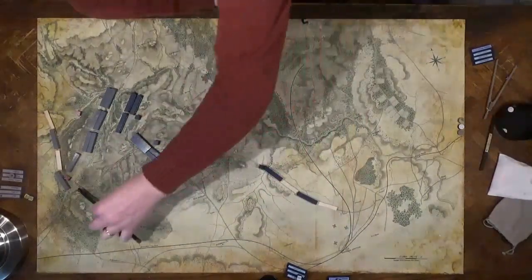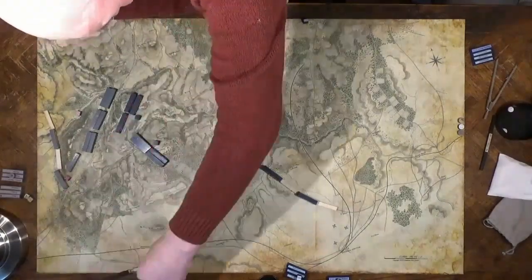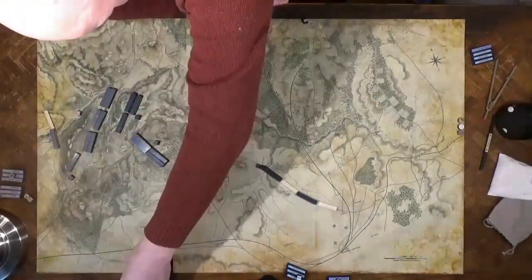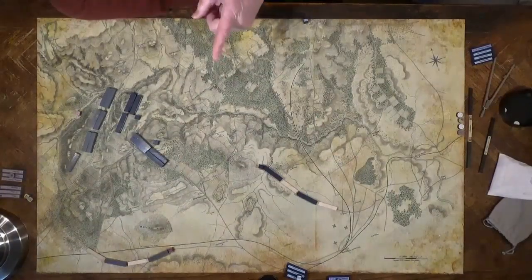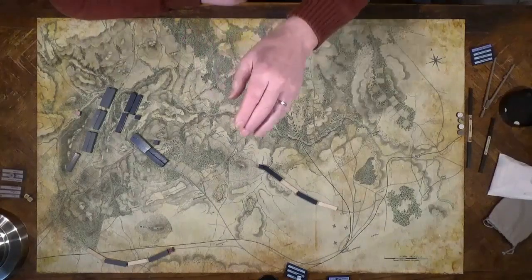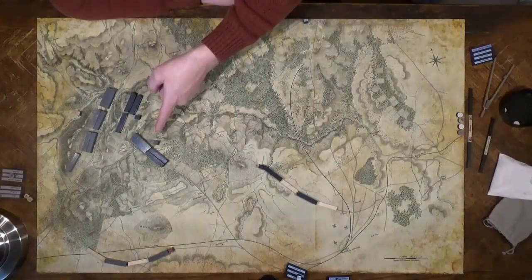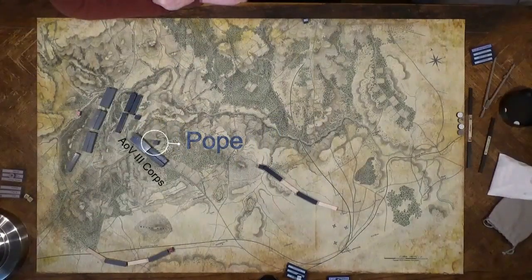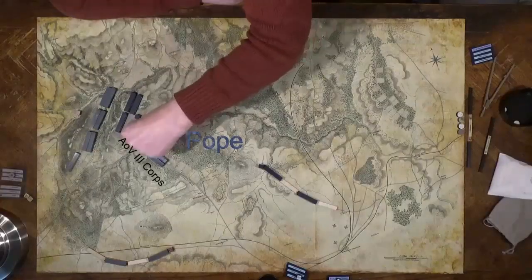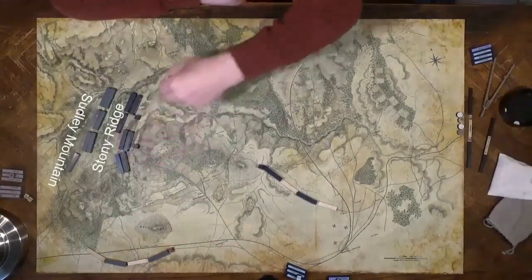And then Stuart goes riding off down the road. Army Virginia 3rd Corps — their commander is McDowell and he comes in on the second day. So on the first day, General Pope is commanding Army Virginia 3rd Corps. He moves his artillery up towards Groveton and his infantry marches towards Stoney Ridge.